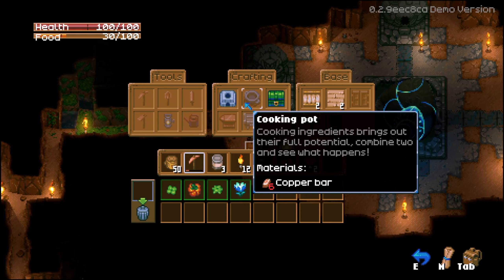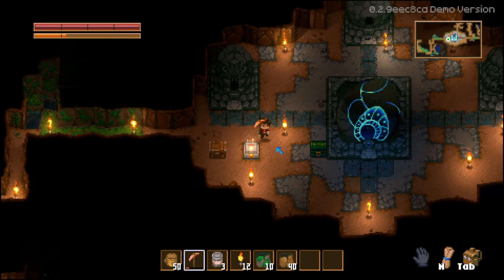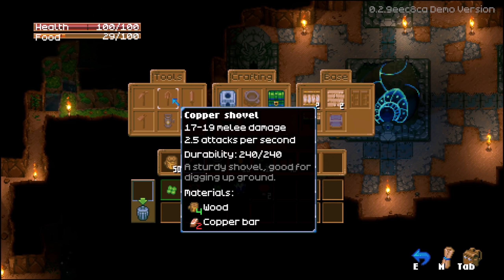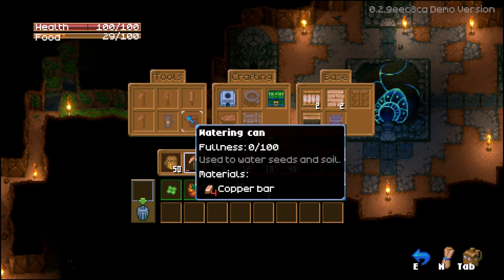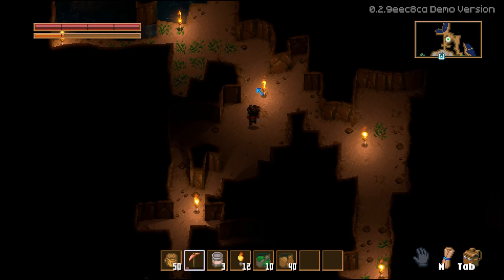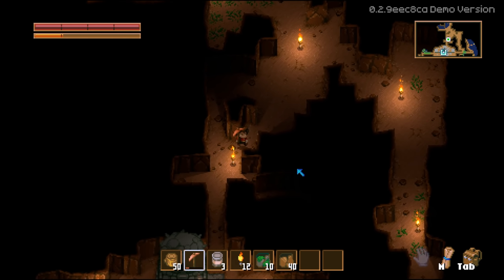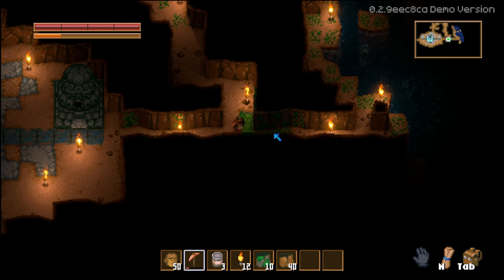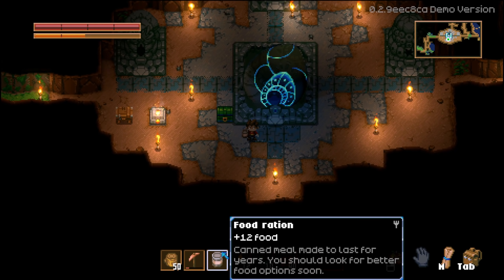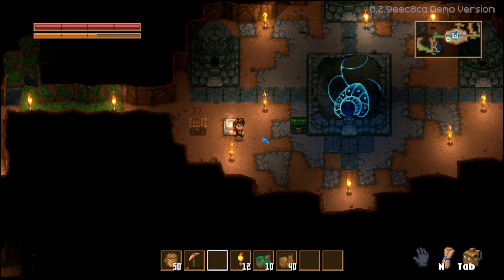Throwing copper in the furnace — that'll give us 12 bars, enough to make a copper anvil to start crafting armor. Also found a Cooking Pot option: combine two ingredients to bring out their full potential. Looking at seeds — Bomb Pepper gives plus 5 food but minus 11 health, and Glow Tulip gives plus 4 glow. Looks like we need to start gardening. Maybe a garden next to a water source would be ideal — and there's water right here!